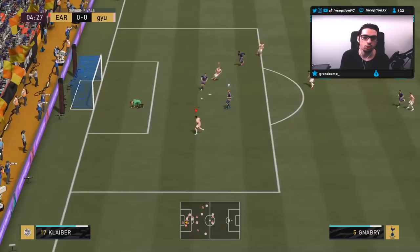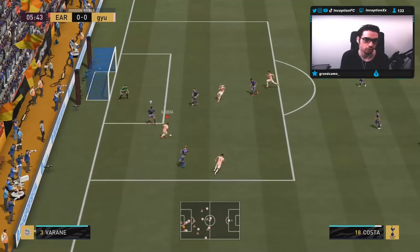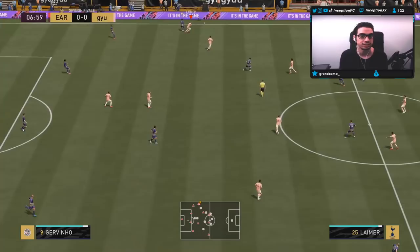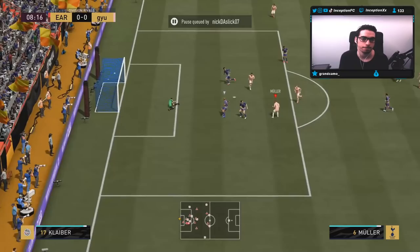He almost hits that finesse shot - I'm not surprised by that because the center of gravity is low because of the body type. What I do there is a shot cancel so I can dribble into position quickly. So far so good with the card - he's pretty decent.